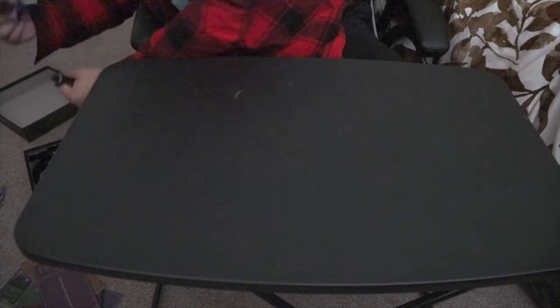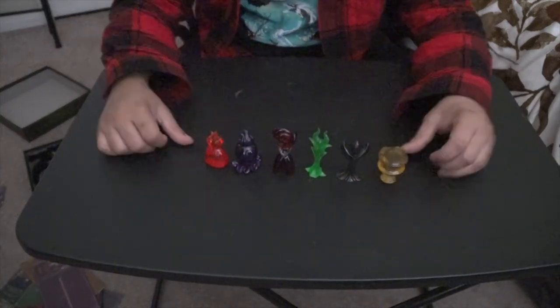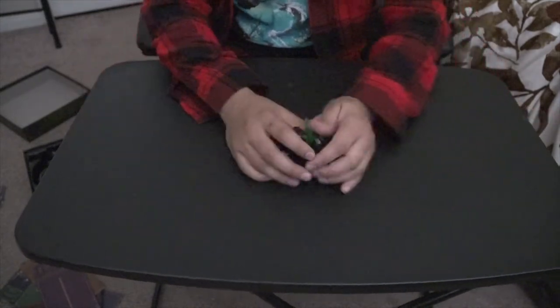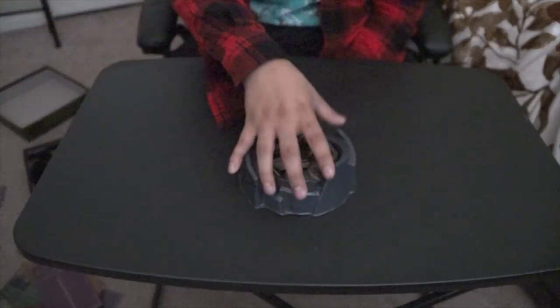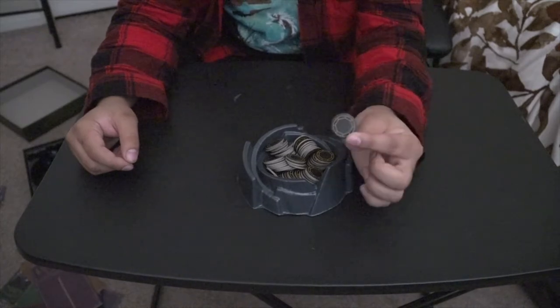Some other things you're going to get is a little character piece for each character — that's what these are, and you're going to be using these on your boards. You're also going to get a little cauldron to hold all your coins. This is basically the currency of the game.